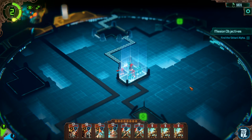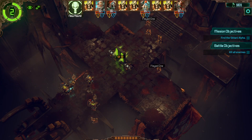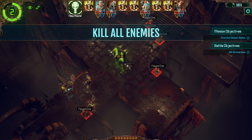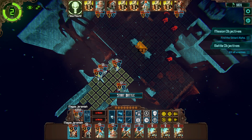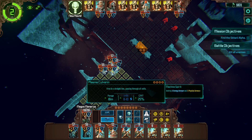Now let's bring that awakening down, shall we? Because this is a good opportunity for it. What do we have here? Just — okay, only a single flayed one. Two terminals. And the objective is to kill all enemies, so this should be relatively simple, right? Wishful thinking, I know.